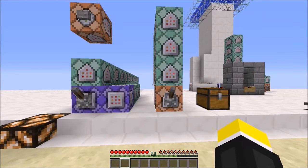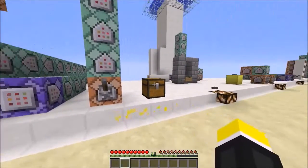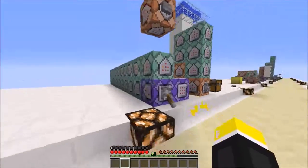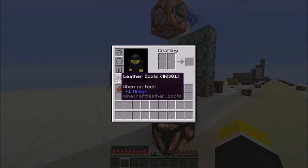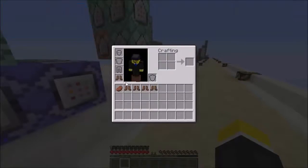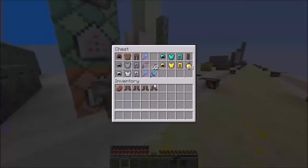Hello everybody, Lego Bro here, and we're back on the command block crash course world. Today I've got something pretty cool to show you — it's a way of creating armor sets within the game. The first thing I'm going to do is turn on this little command block, which gives me these leather boots that I can drop as many as I want, and it keeps throwing them on the ground so it constantly replaces them.